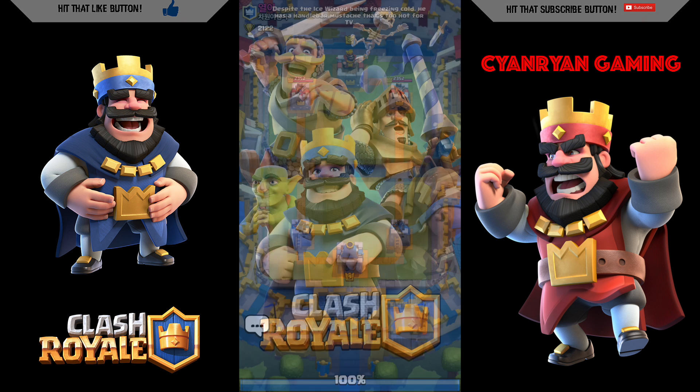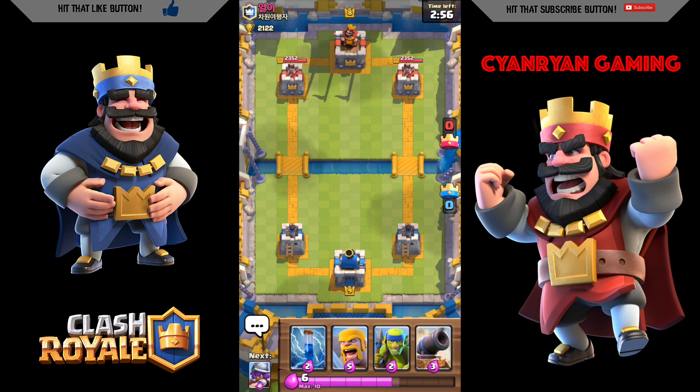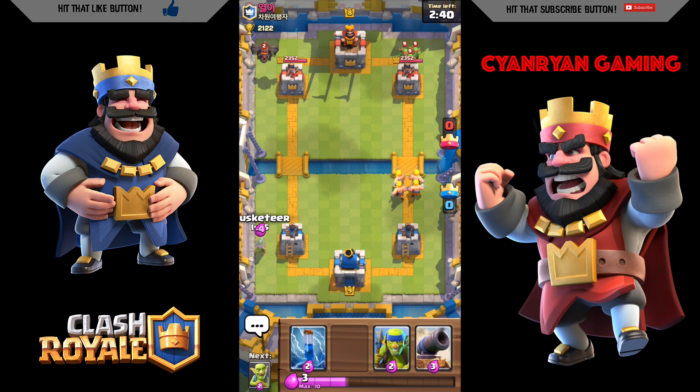We are facing a level 8, and hopefully we can redeem ourselves. He's already emoting. Since I'm level 9 and he's level 8, hopefully he doesn't have any fireballs — I don't care about arrows, they don't do very much. He does have a lava hound, and lava hounds do pretty well against my deck because I don't have much to counter them.